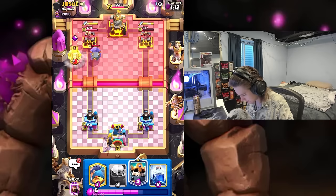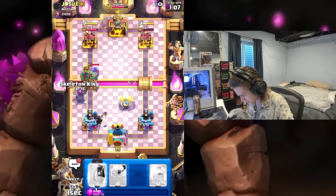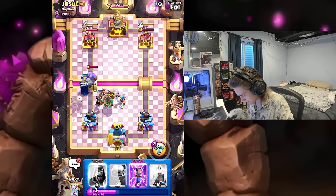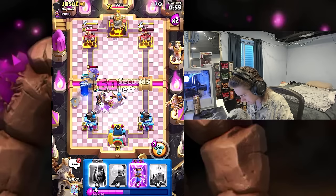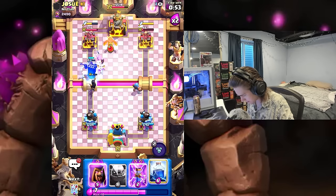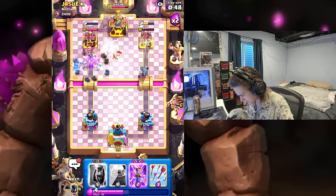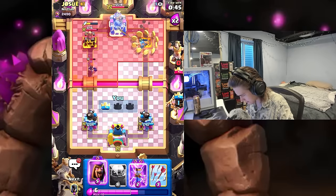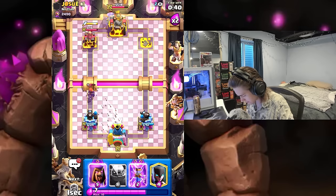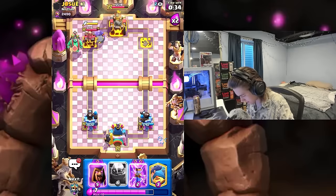He's got the goblin giant — I will go skeleton king and fisherman. Nice fisherman, nice fisherman! I'm going to pop ability. Oh, lightning will be able to get phoenix here. Fisherman gets on the tower — not bad. I'm just going to arrow this valkyrie. Things are looking pretty good, 30 seconds left.